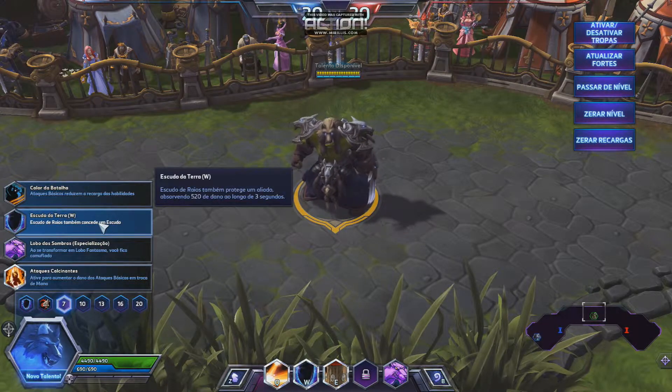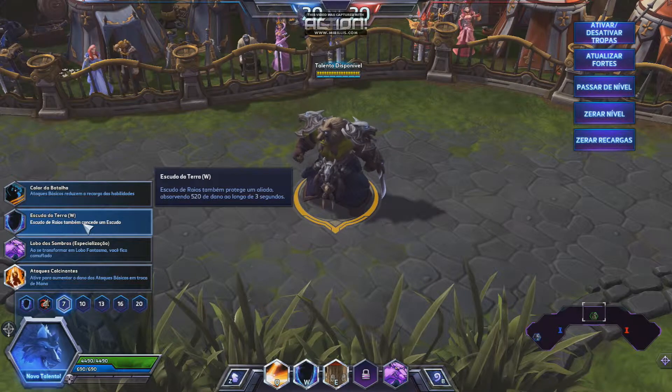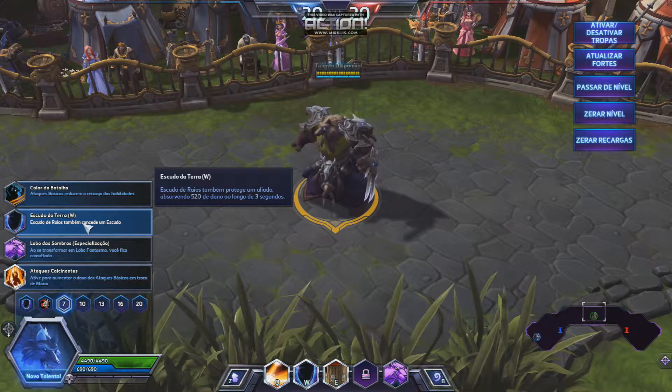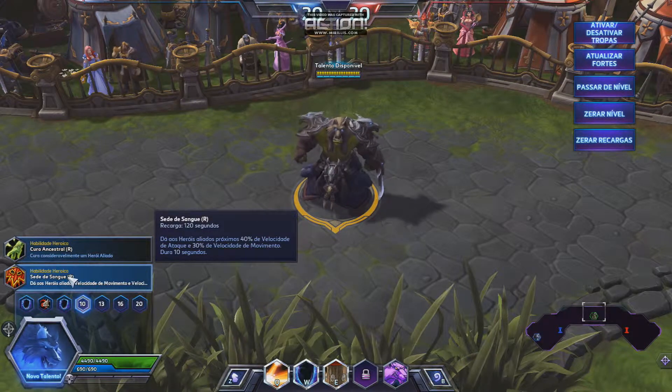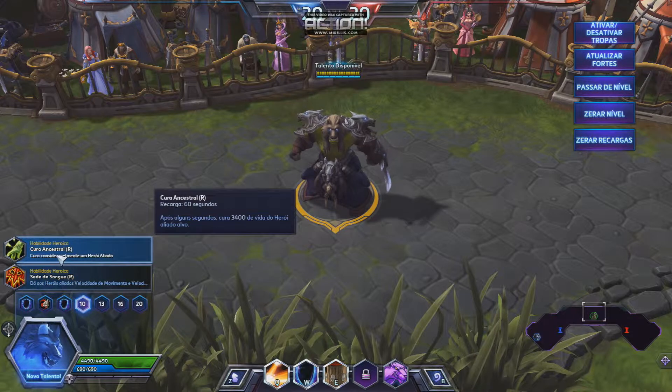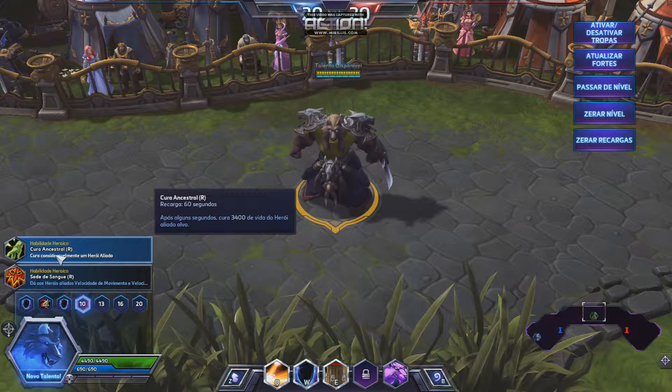Here I basically ignore all the rest, and with certainty I pick Ataque Concentrado in every game. This Sede de Sangue is not bad, but I don't know how to use it right. I prefer to use Cora Ancestral, because I also don't lose my support status and I can help my team.